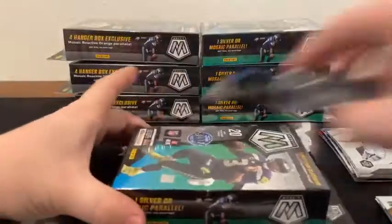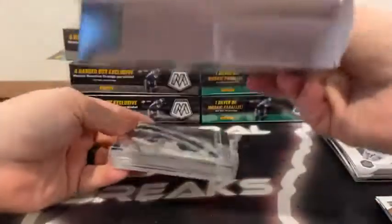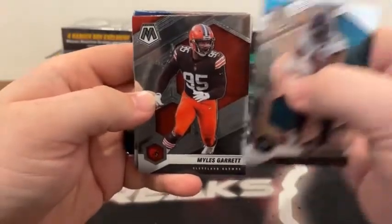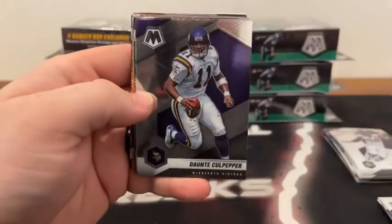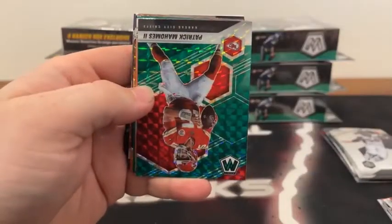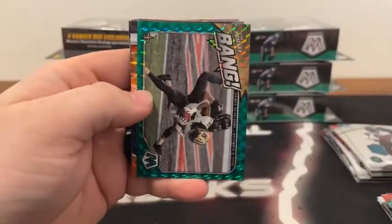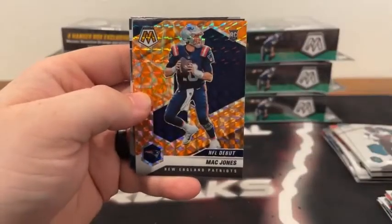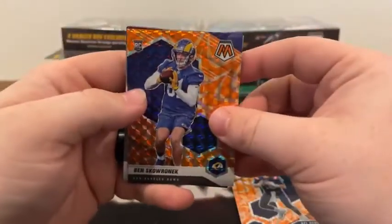Moving on to Hanger Box number two. Here is the pack, there's the empty second box. We start with James Robinson to Jacksonville, there's Myles Garrett to Cleveland followed by Julio Jones, we've got a Derwin James Jr., TJ Watt to Pittsburgh — he covers up Dante Culpepper. We've got a Tom Brady for Tampa Bay. There is a green mosaic of Patrick Mahomes for the Kansas City Chiefs. We've got a Got Game of Calvin Ridley, there's a green mosaic Alvin Kamara on the bang insert. Orange reactive — we've got Justin Herbert on the AFC, there's our first Mac Jones on the NFL debut, NFC Aaron Rodgers, and we've got a Ben Skowronek for the Los Angeles Rams.